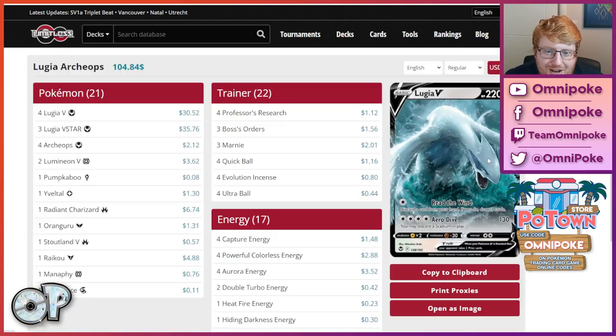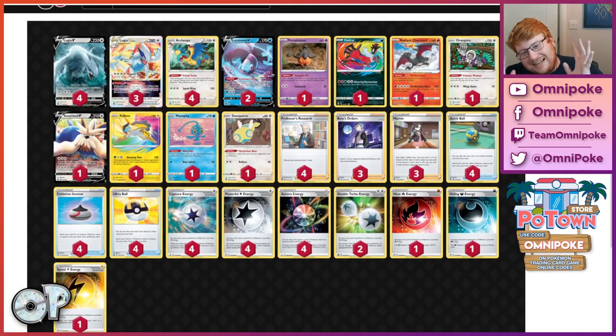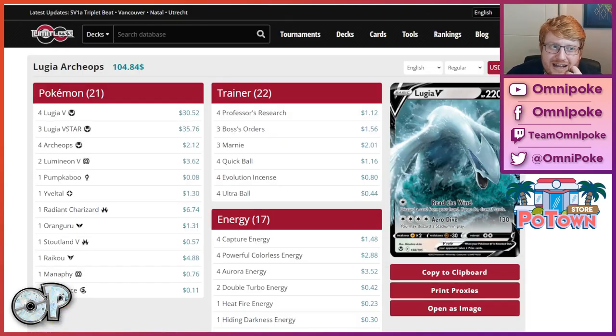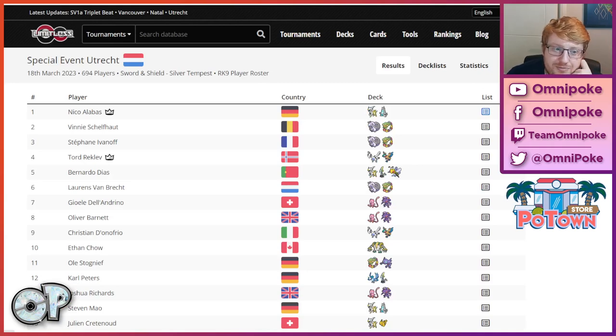Our first and only Lugia in the Utrecht top 8 is from Tord, and it's like a complete theme deck. It is literally just ball search items and draw supporters with Boss, playing 17 energy and a 4-3 Lugia. It's really crazy to see that a just-draw-good Lugia list did so well, but maybe it's just Tord things. He literally had to scoop to Nico because he was checkmated by a Parasol with Dura. If you're really trying to just draw well with Lugia, I think you just cut an energy and go to at least Vacuum.